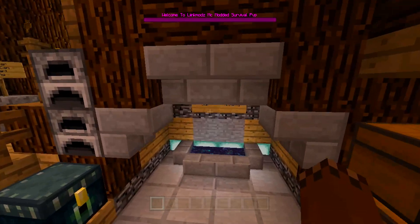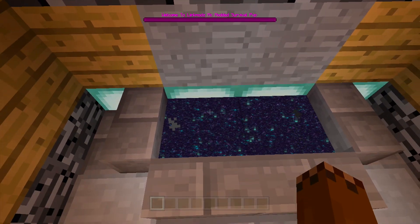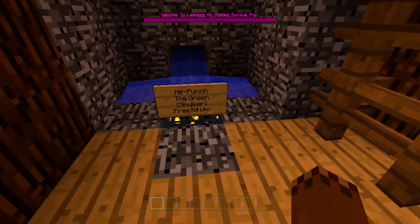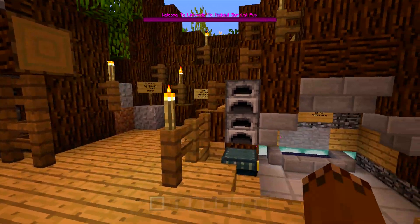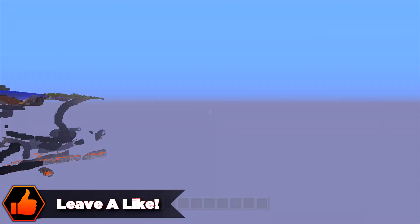Don't move around or else you're going to die. It gives you a couple of options like going to the shop. You can go into here if you want, or you can use any of the things at the spawn area. No griefing or killing here — a bunch of stuff to get you started. You can go as far as you can to start mining, tons of cool stuff to start.